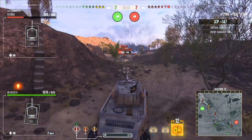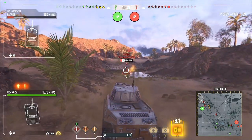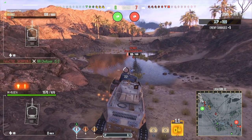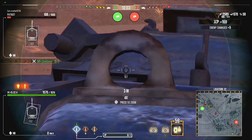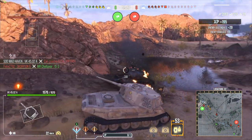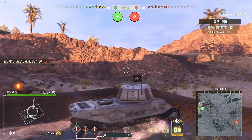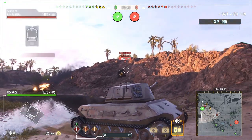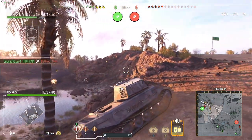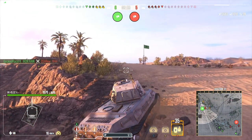Eight degrees of gun depression — it's not a bad amount on the VK4502A, actually a pretty decent amount. The frontal armor feels fantastic for facehugging. But whenever you're up against HEAT rounds with 250 or 270 plus HEAT penetration, there is no ricocheting it from the front — they're just going to go right through. So with this tank, I've had to take the time to learn the ammunition types that enemies have. Whenever it comes to tier 10, I would rather be up against a Chieftain than certain other tanks.